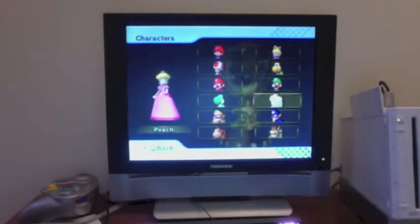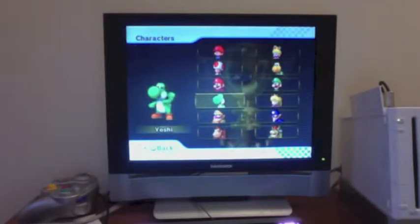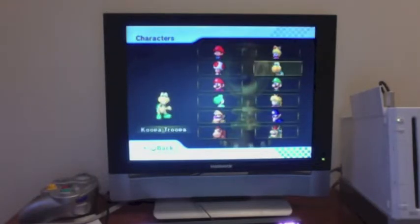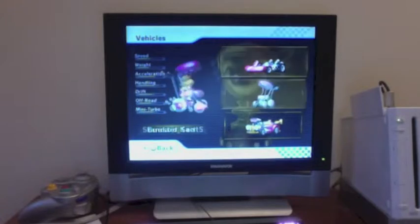We're playing in the Star Cup. We've played as one medium guy — Mario, Luigi, Peach, and Yoshi. We've played as two large guys: Waluigi and Donkey Kong, and also Wario and Bowser. And we've played as one little guy, which was Koopa Troopa. The others are Toad, Baby Mario, and Baby Peach. So we're going to start with another little guy — Baby Peach, because why not?